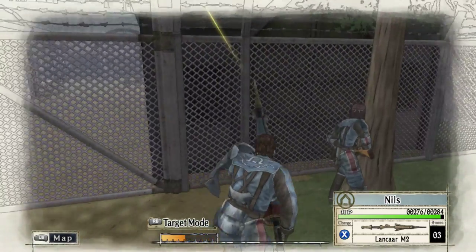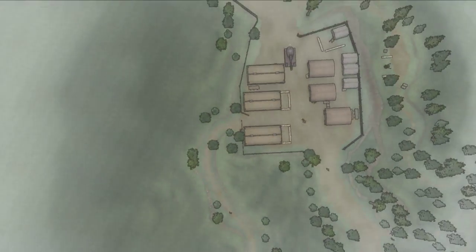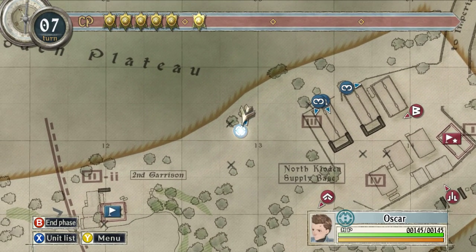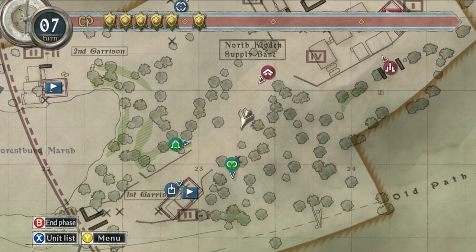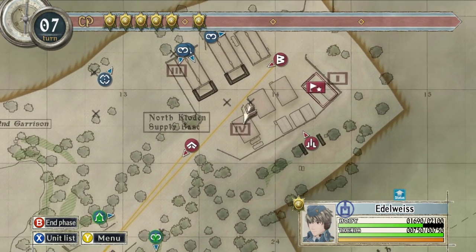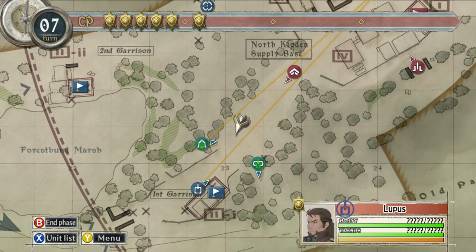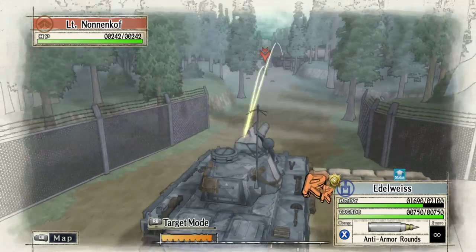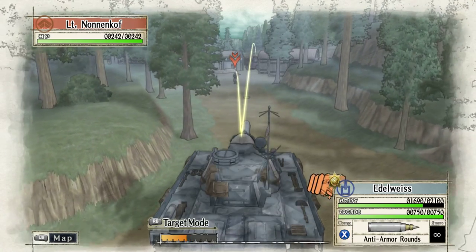He doesn't have the points to get there this time — he'll just get stuck in the middle and get destroyed. So let's move. Alicia can't move up there, she'll get a shot. Wait a minute — oh yeah, so this is the general's tank and it's quite tough. So let's move the Edelweiss up, have a shot and move back again. We should get near enough to mortar that soldier — that'd be handy. But no. Be sure to watch for return fire.